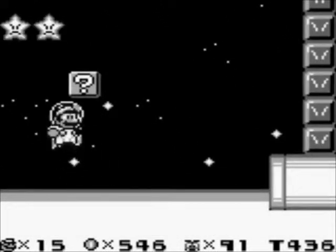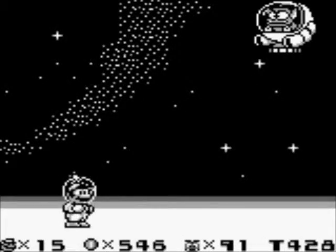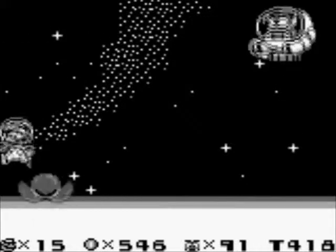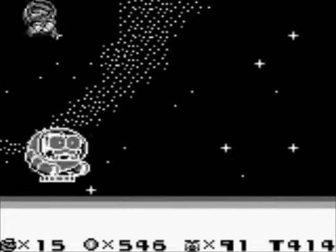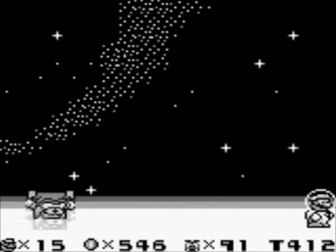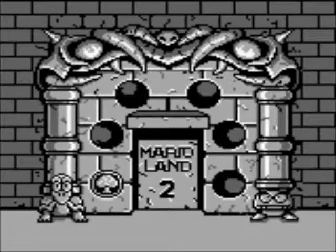Let's go ahead and nab our Fire Flower and prep up for the boss. It's Tatangua — the boss from Mario Land! He's pretty tough. Once he does his wave of blasting and stuff like that, you may end up taking a couple of hits. But once he swerves to the other side, just bounce on him three times and you should be good. With that said, we actually got our second golden coin from the Moon Zone.